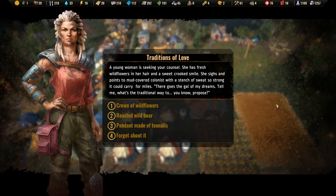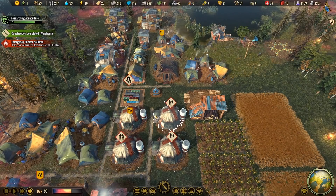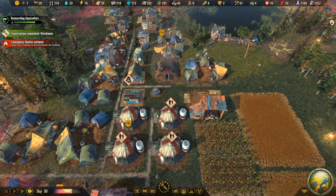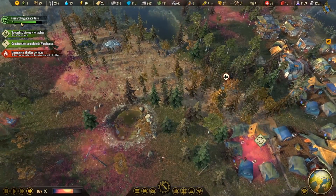Options are: a pendant made of toenails, roasted wild boar, or a crown of wildflowers. She has fresh wildflowers in her hair, so... I'll go with the boar, I guess. You remember an old saying about the path to the heart being through the stomach — she runs off with the gift for her beloved. I guess it was just a puzzle about guessing what that other lady wanted.